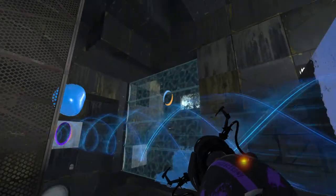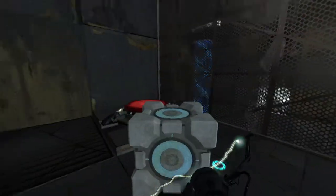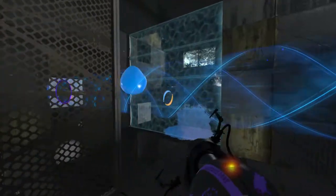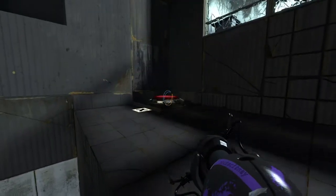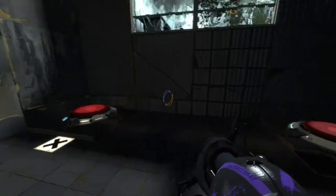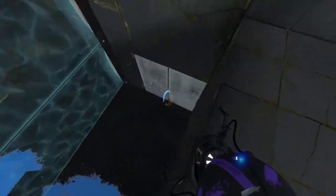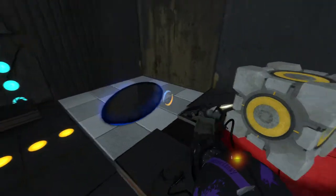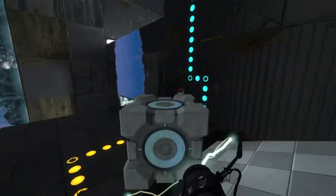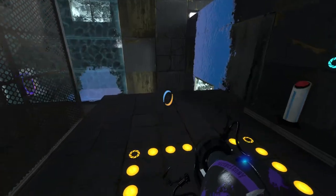So I think what I'm going to do here is take the cube into that section there. Or I can do this for now. Let's head on over to this side and up to here. Stop first, and then we can get our appropriate height. We're going to use a combination here of the funnel and the light bridge, I believe, to be able to get things where we need them. And so we will send that cube on its merry way.